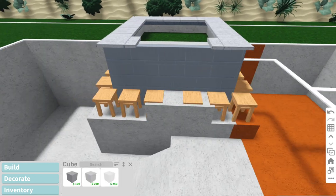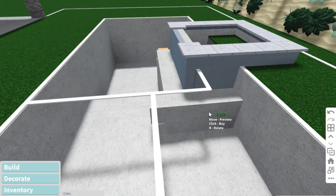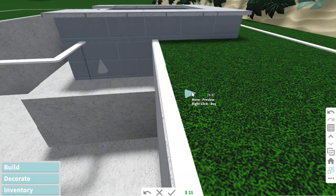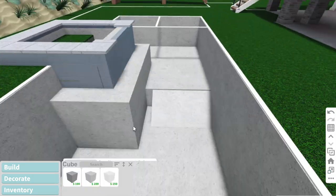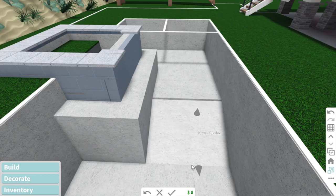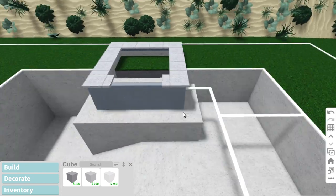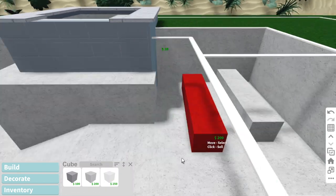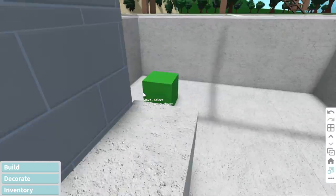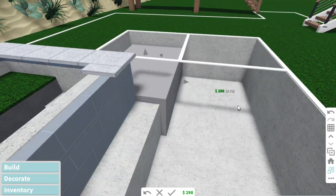Now I'm putting the basic cube above the seats to hide them — just scale them up so that it covers the seats. I'm scaling the triangular prism to fit where some things are going, and I realized I made a mistake because I was going to put the tanning ledge there. Now I'm taking the basic cube and scaling it to the size of a tanning ledge.